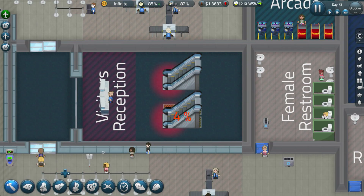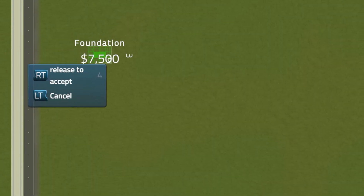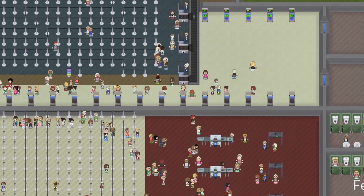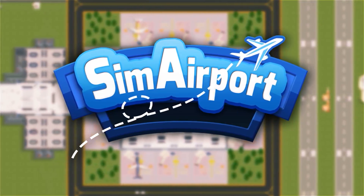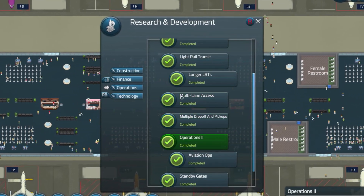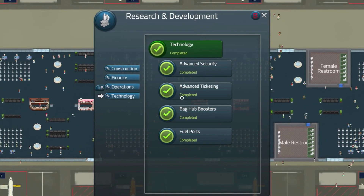Buy land, build your airport, make it better. But how? That's up to you. In SimAirport, the tools to take you from minimum profits to airport tycoon are limitless. Invest in research that unlocks features to improve the quality of your airport.